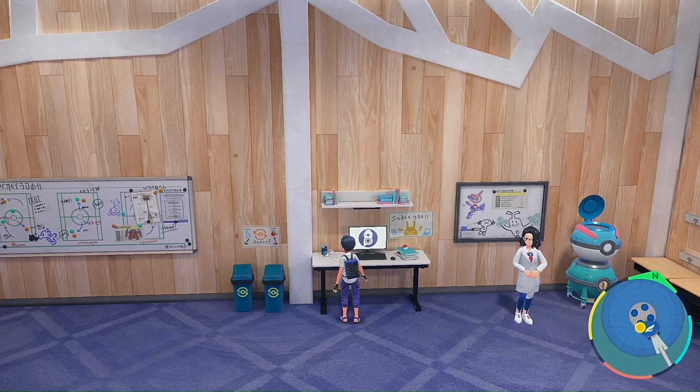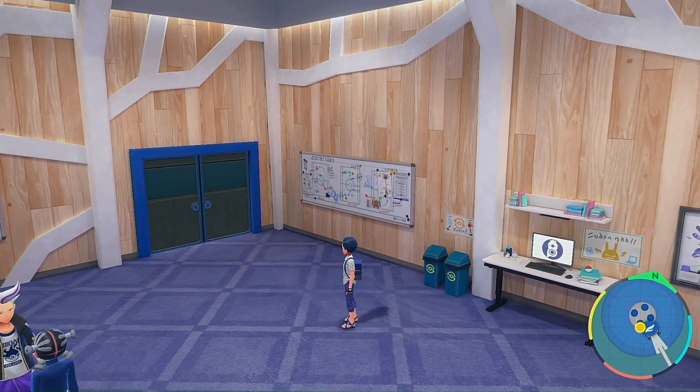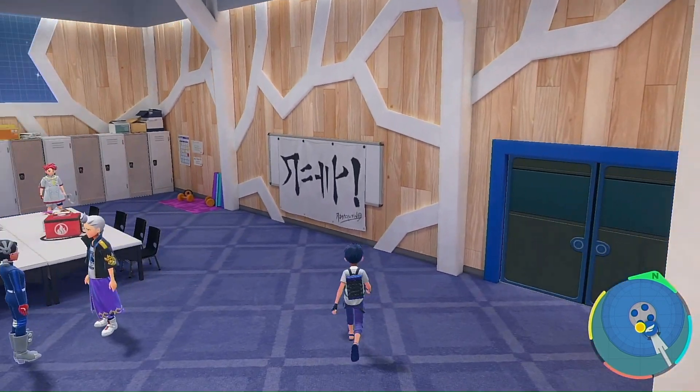Boot up your game and go to the Blueberry Academy. In order to unlock the league club room, you need to progress through the Blueberry Academy DLC story. Make sure you also unlock the BBQs — the Blueberry Quests — and eventually you'll unlock the league club room, which is right here.